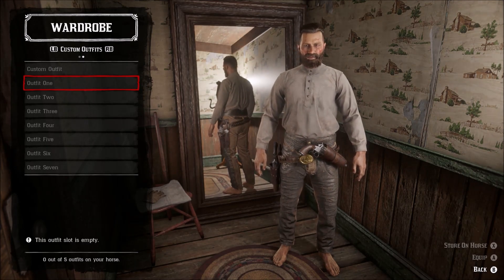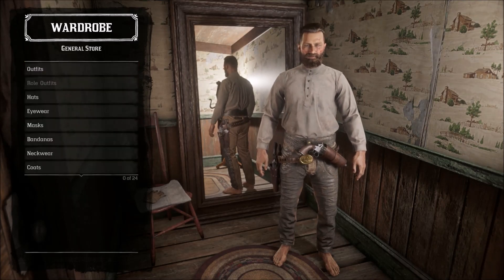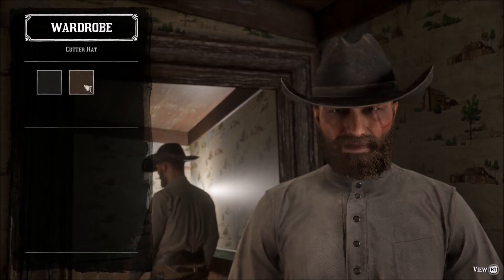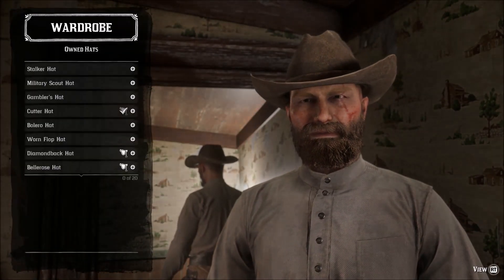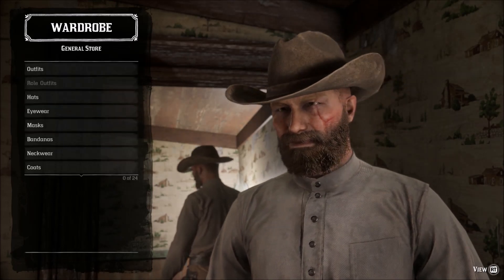Here we go. We're gonna make sure we have an outfit slot free, and then we're gonna get to work on Mr. Morgan's outfit. I'm going for this one — you can do it in black, which I don't really think looks too good for him, but the brown really looks good. So we're gonna go for a brown cutter hat; this is gonna cost you one gold bar.